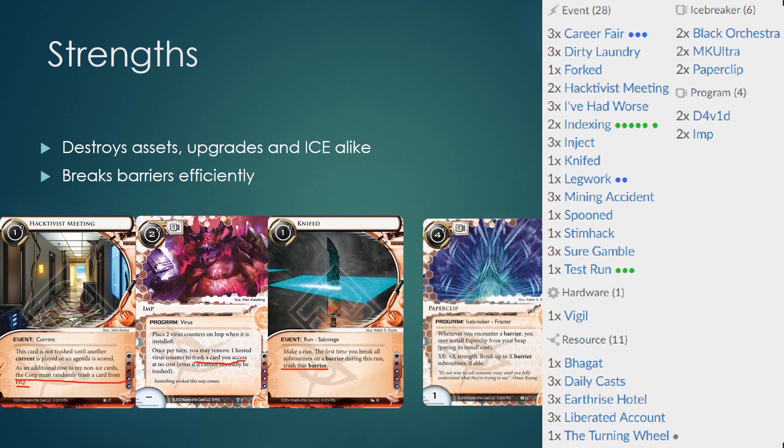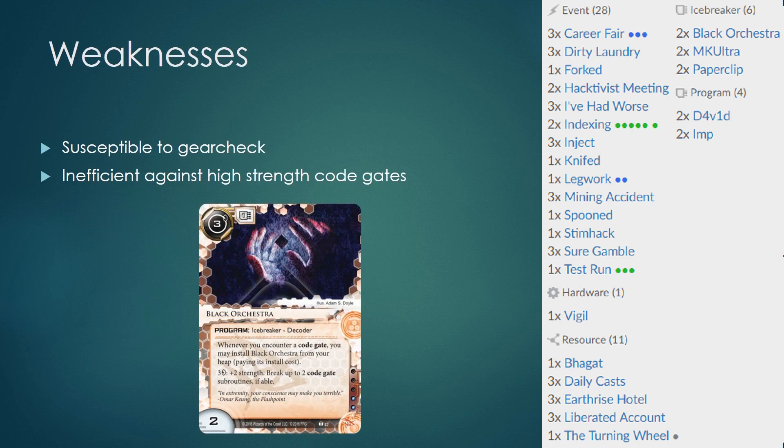Anarchs are also notoriously good at breaking barriers. They have arguably the best Fracter in the game in Paperclip, being very efficient at breaking barriers. Of course, this is compensated by the Anarchs' susceptibility to Gear Check. Unlike the other two factions, they don't have a reliable way of fetching Ice Breakers from their stack, and as such they can easily get Gear Checked.